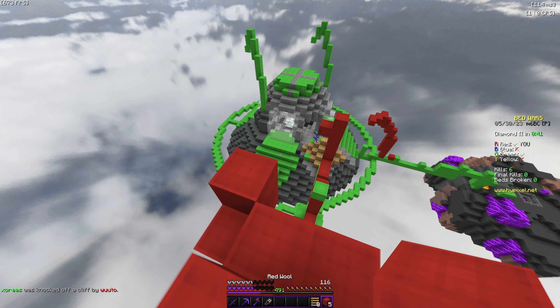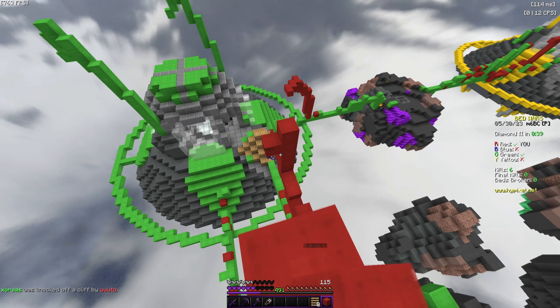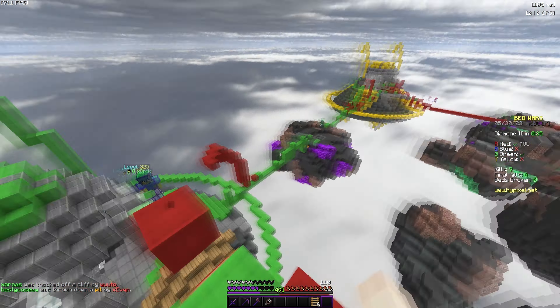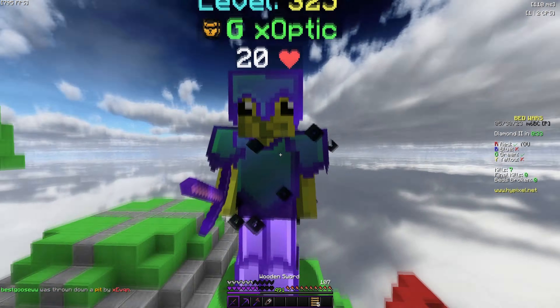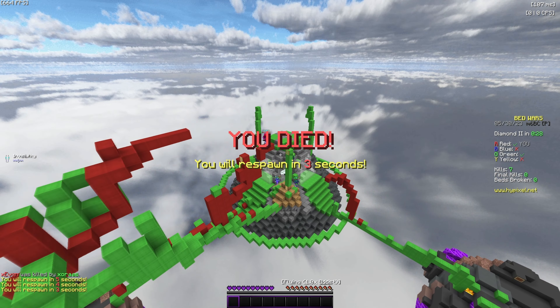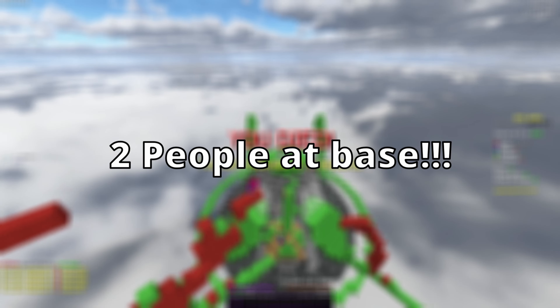If your bed is broken, you usually lose the game, but if you have emeralds, the thing you want to do is go side with the emeralds — that gives you the highest chance. If you have everyone alive you can still clutch it. Also, if there's a player incoming to your base, you want two people defending, not just one.